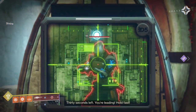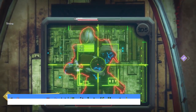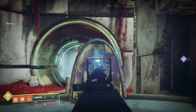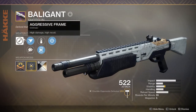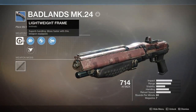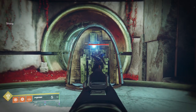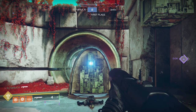I also wanted to test this with four different shotgun archetypes, because sometimes I hear tinfoil hat claims along the lines of 'this barrel is better, but only on fill-in-the-blank frame shotguns.' We have four different guns to test here, in no particular order: the Dustrock Blues of the Precision Frame family, the Balogant of the Aggressive Frame family, the Badlander of the Rapid Fire Frame family, and the Badlands MK24 of the Lightweight Frame family. Each of them with both rifled barrel and full choke, tested on my friend J-Pat in a private lobby who had a resilience stat of four.